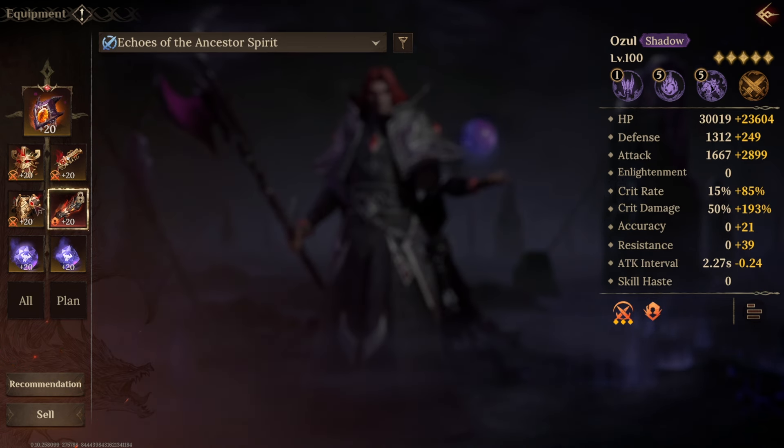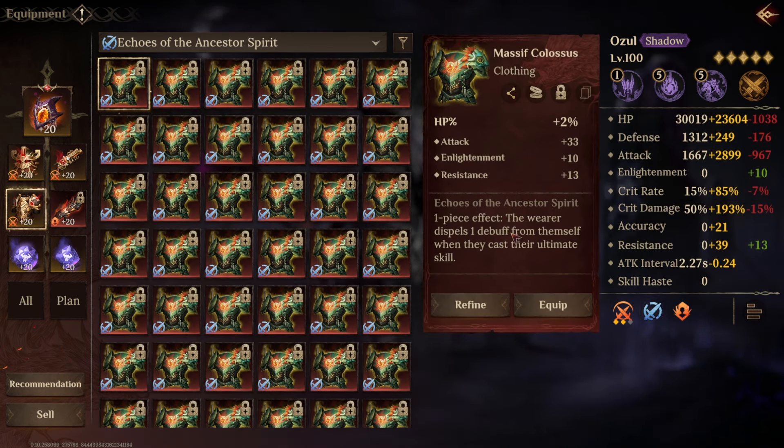Next up we've got Echoes of the Ancestor Spirit, back to the chest slot. The wearer dispels one debuff from themselves when they cast their ultimate skill. This is okay — there are a lot of situations where it could be useful, such as Grave of Rock where you're taking a lot of debuffs. However, I think in most cases where you'd want to use it, you'll be running a cleanser anyway, and therefore it's not going to give you the value it could have. If it dispelled a debuff from everybody it would be amazing — you'd use it everywhere. But given that it's only one debuff from the person using the skill, I think it will be overshadowed by actually running a cleanser in your team.